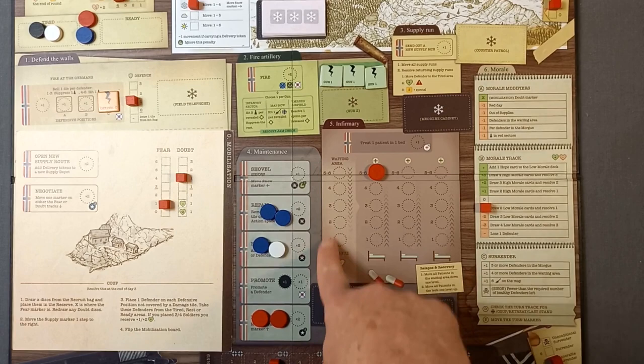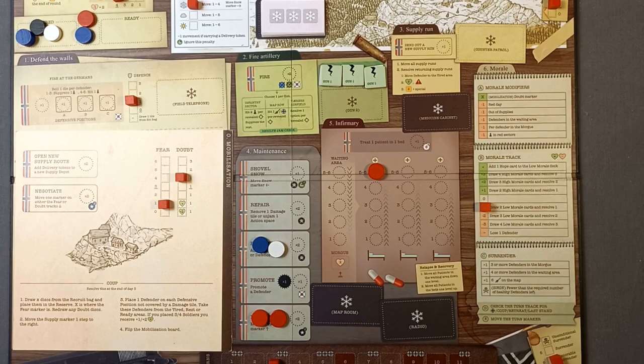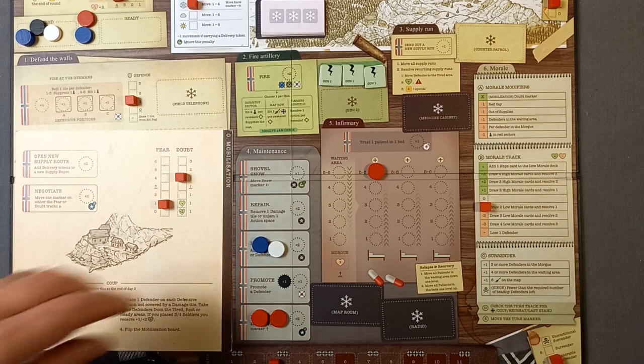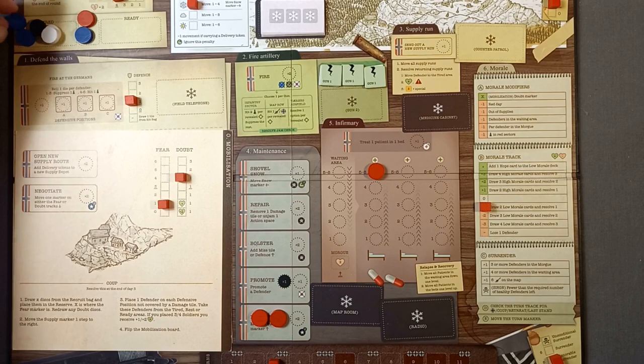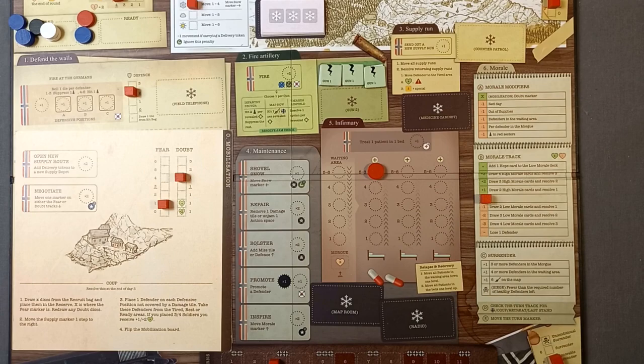Onto maintenance: no snow shoveling this turn. We repair the last defensive position, and it goes back into the hit bag. We bolster the defenses — defense is now up to two. We inspire, bringing the morale token back up to zero. That's all our actions for turn three.